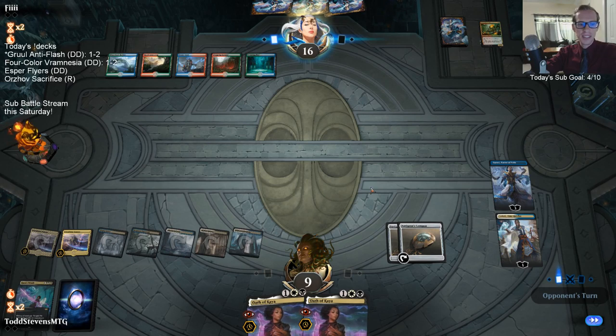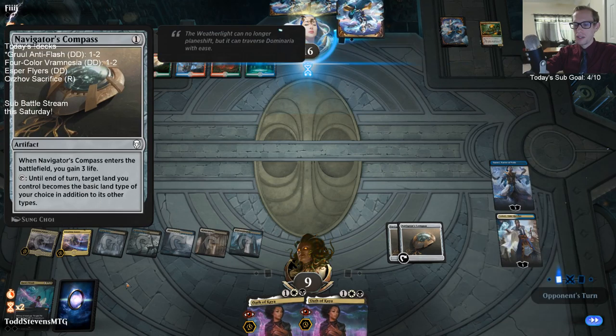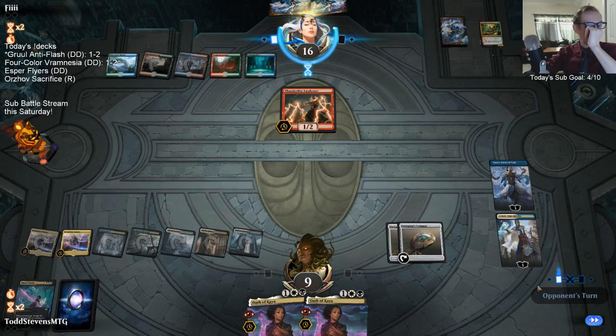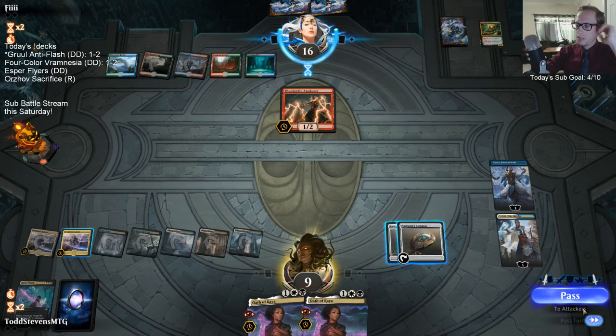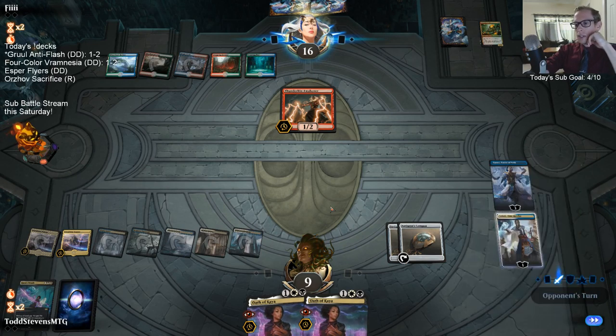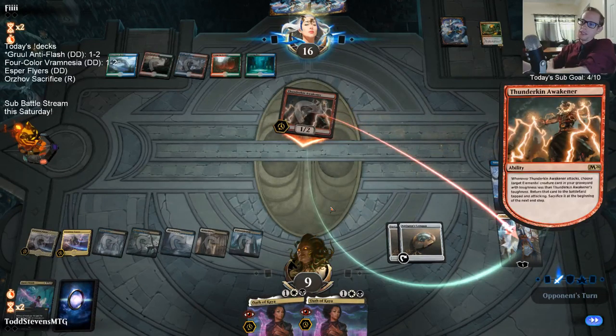Dracuseth is awesome! Just saw Dracuseth for the first time — time to play some Arena. The Compass fixes my mana — it turns any land into any basic land. So it allows me to play this weird four color deck.